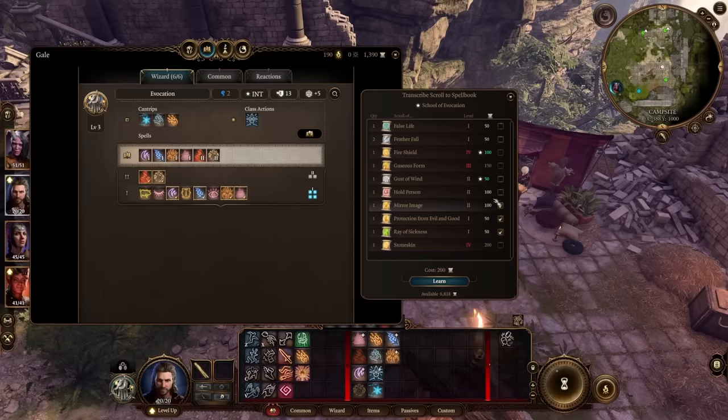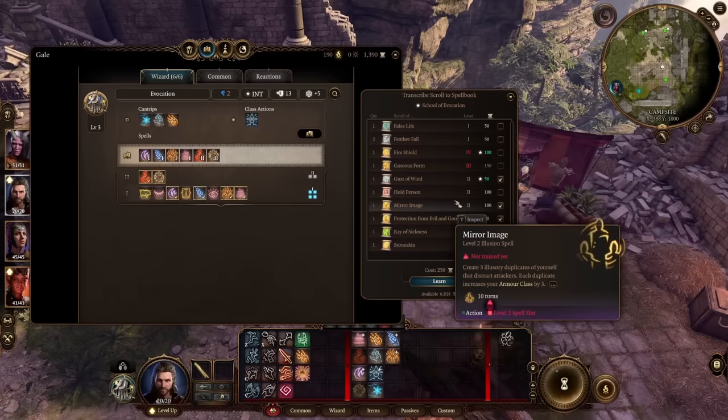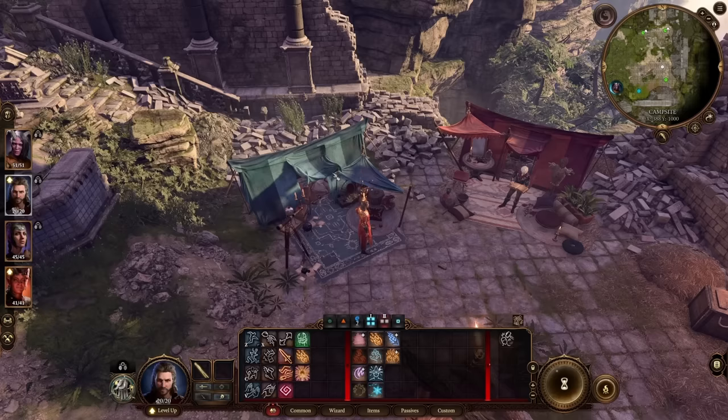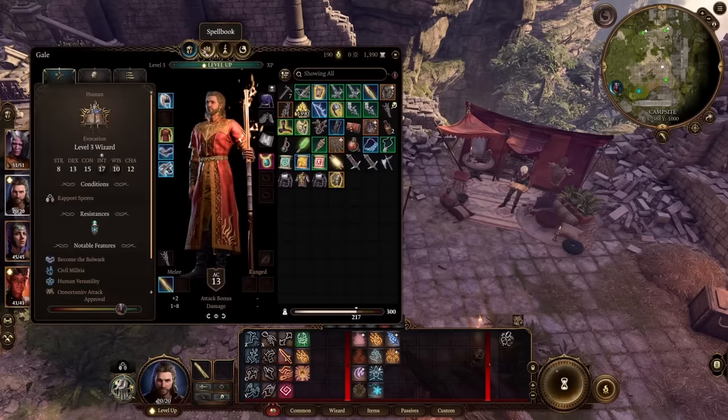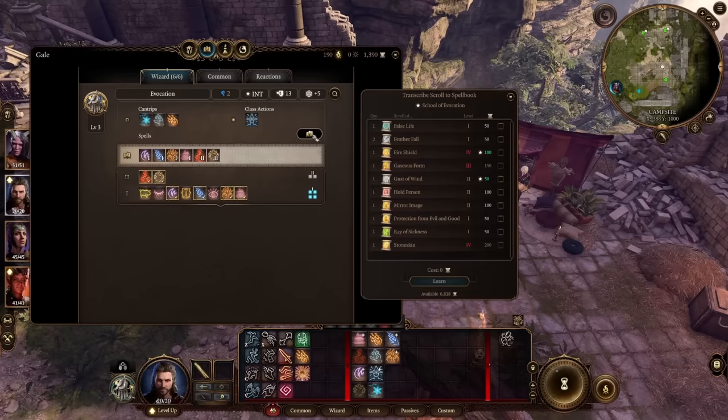As you'll see, if we click on these the gold cost starts going up — 250 so far. If you learn them all it can get quite expensive. But if you've got lots to spend or found some cool spells, don't forget to have your wizard learn them. That's in your inventory tab — when you're on your wizard, hit the spell book at the top and then hit learn spell. This way you don't have to worry about running out of that scroll.